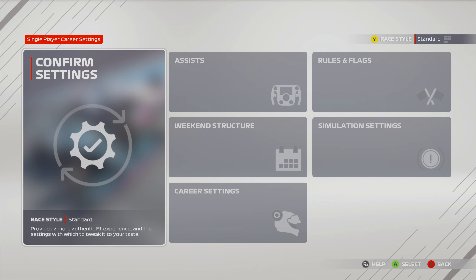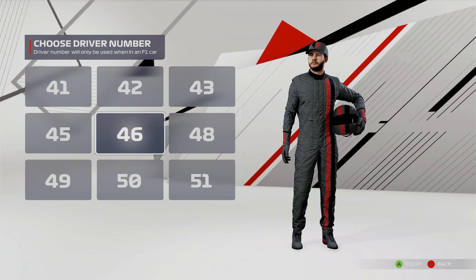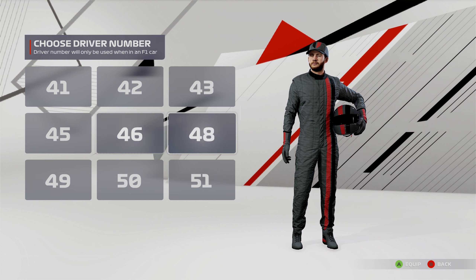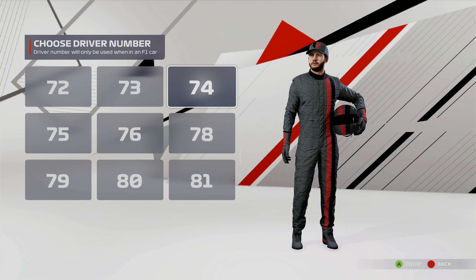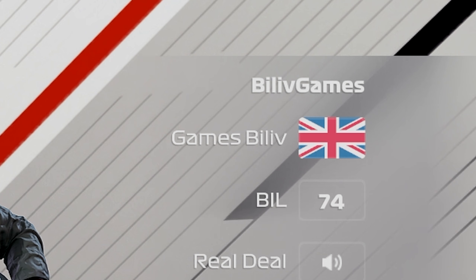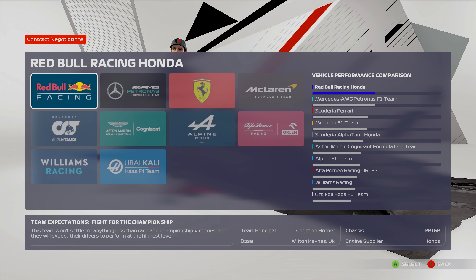I've got to create my driver before I choose my team. I hate Mick Schumacher for the fact he's got number 47 - that's my favorite number and I can't use it. All the other numbers around it are all right, but 47 is taken, and obviously 44. So I'll go for 74, which is just the reverse of that. My name is Games Billiv, because I don't want my surname to come up as 'games' on the leaderboards. Now it's time to select my team and I'm going to use a random number generator between one and ten. It's nine - I'm with Williams. It's going to be a fun season. I want my teammates to be Latifi, because I might actually beat him.